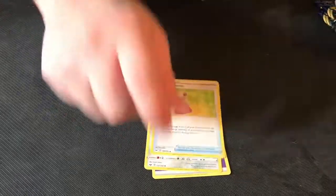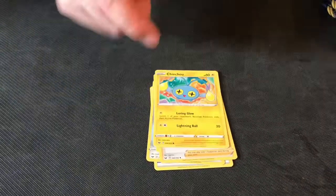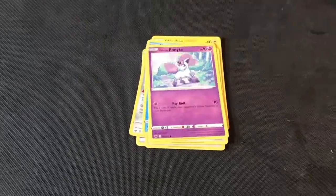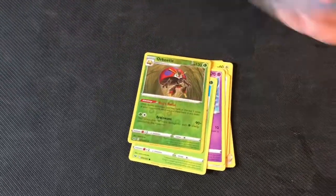Stunk Pass, Hyper Potion, Team Yell, Cinccino, Krabby, Mincino, Cornetow, Cottonee, Orbeetle — no. Okay, Lapras. That's the rare.